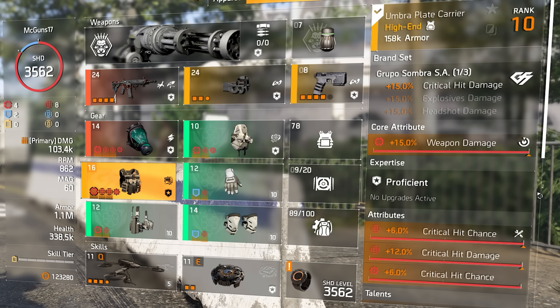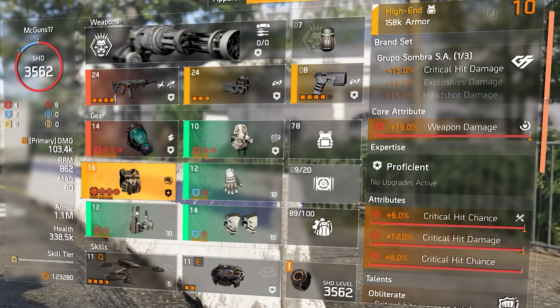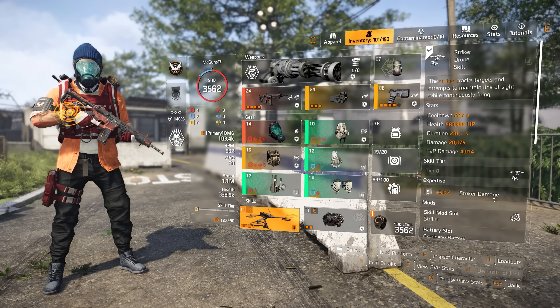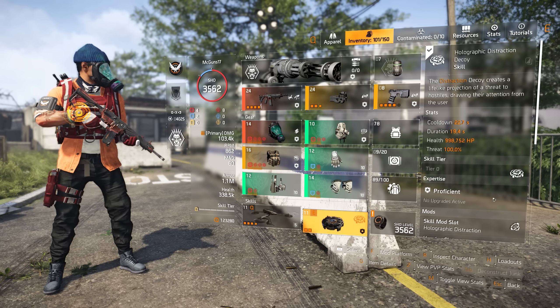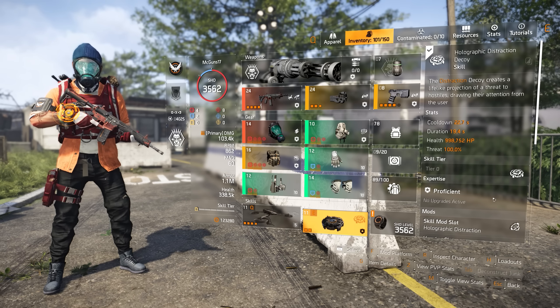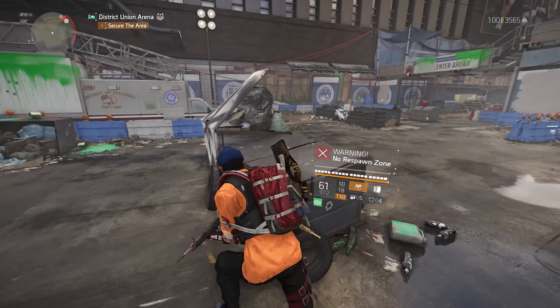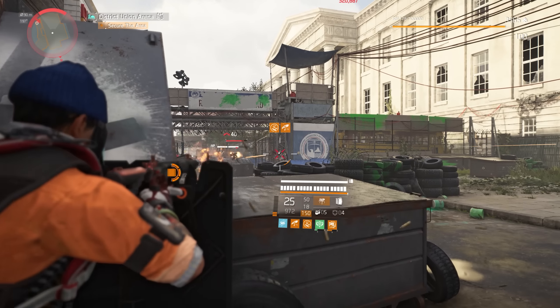For the chest piece we have the Group Sombra, which gives 15% crit hit damage. The core attribute is weapon damage with crit hit chance and crit hit damage attributes plus a crit chance mod. The talent is Obliterated - my favorite chest talent. Critical hits increase total weapon damage by 1% for 5 seconds, stacking up to 25 times for 25% weapon damage. Obliterated pairs perfectly with Striker. For skills I use the Striker drone and holographic distraction decoy on heroic difficulty, or crusader double shock shields and assault turret on legendary.